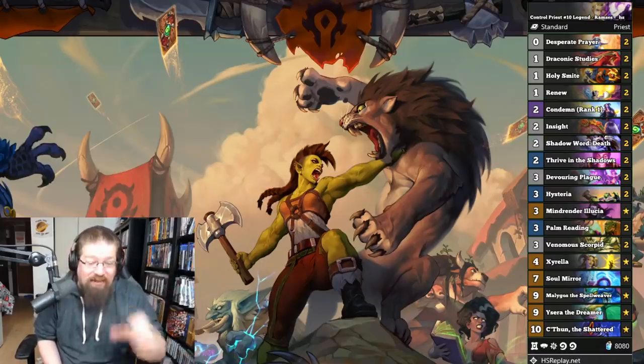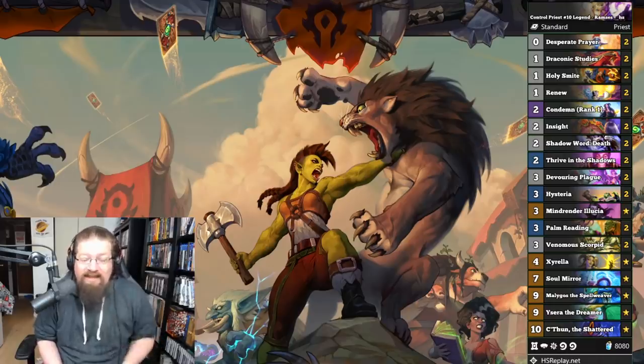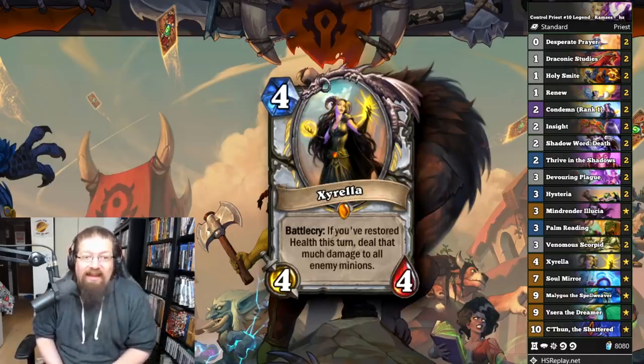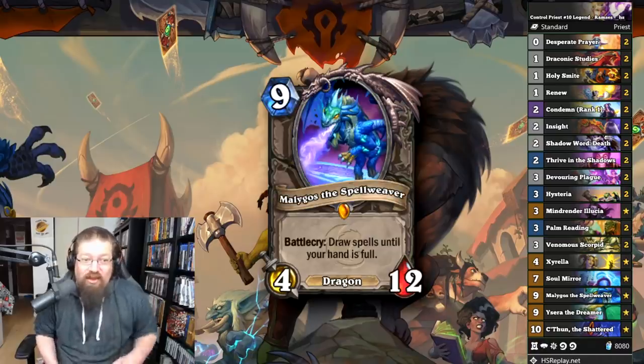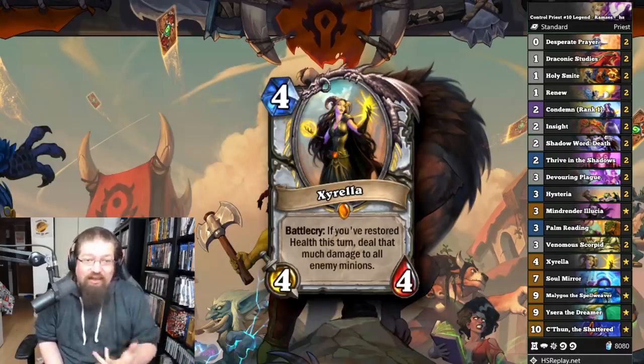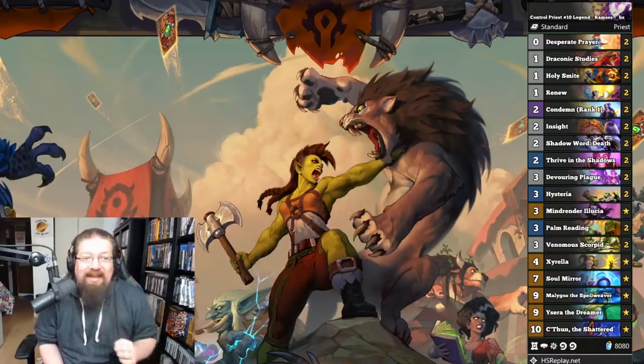I'll probably be playing some Priest — you can hang out at twitch.tv/eddy. You've got C'Thun, Ysera, Zarela, and even Malygos in there to help draw your C'Thun pieces and get a full hand of value. It's got some pretty cool stuff, like Desperate Prayer into Zarela, which is just an incredible board clear. The deck is really good at healing, really good at clearing, and generating value at the same time.